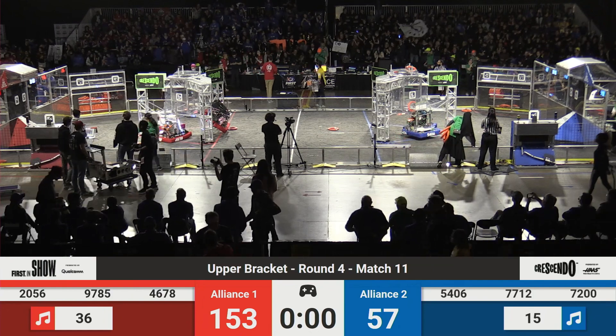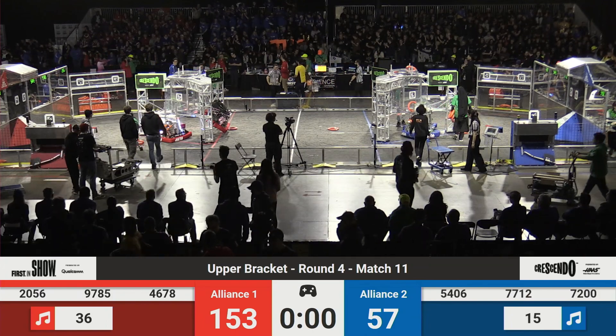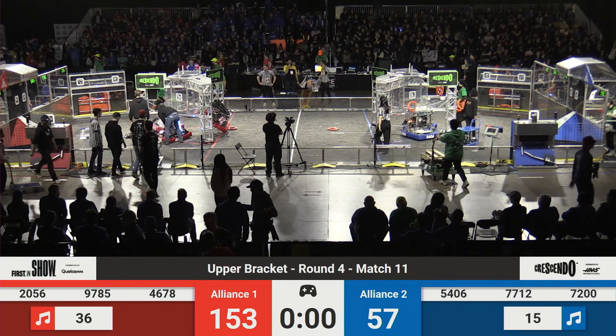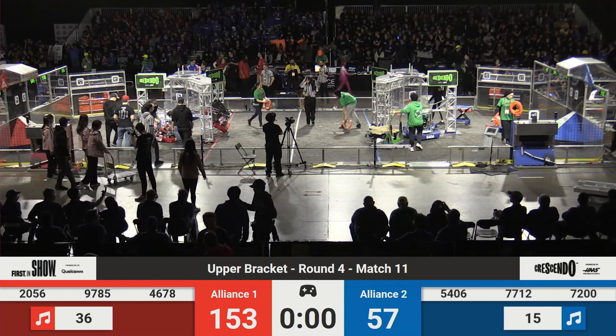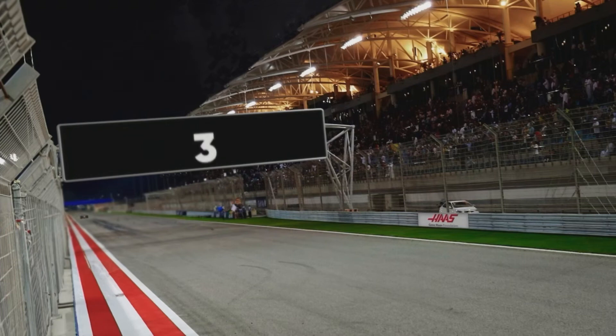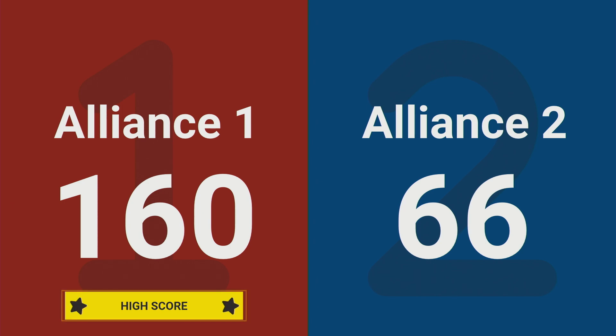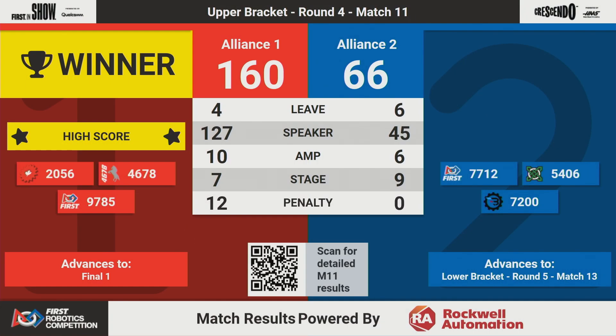We'll see if we just set a new world high score — stay tuned. We have your score. The Red Alliance will be taking home the victory and booking their ticket to the finals with a score of 160 points. There are 12 penalty points there, so that doesn't beat our 150 unpenalized score that we saw the other day — but still a great showing. They're going to the finals. We will see Alliance 2 in match 13, where they're going to fight for their chance to make it to the finals.